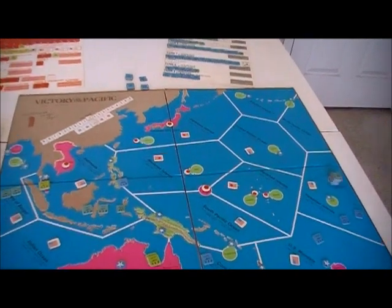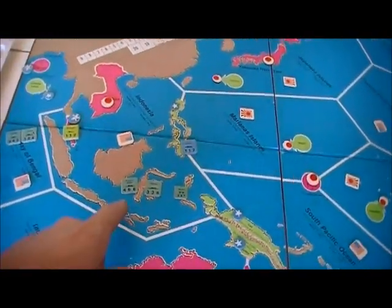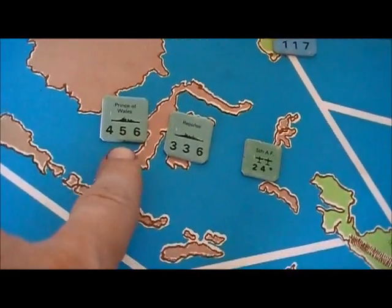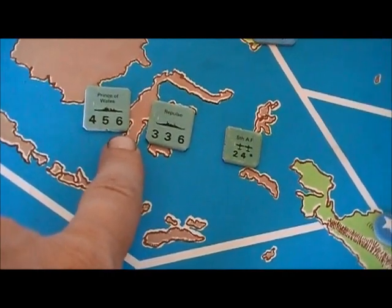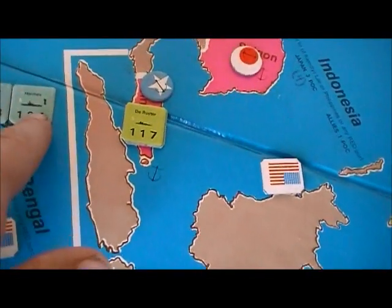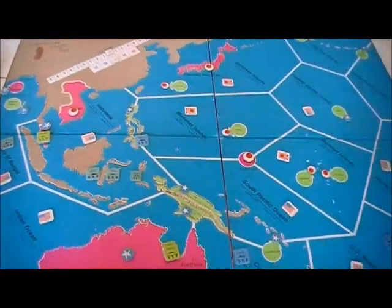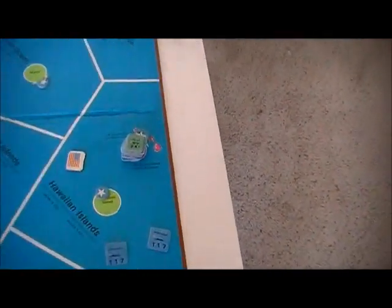In order to do this you have your ships. Ships have a number of values on them: gunnery value, armor, and speed. Some ships are going to have a number for aircraft carriers, and that's their airstrike value. We also have airplanes, which have essentially a gunnery and an armor factor.